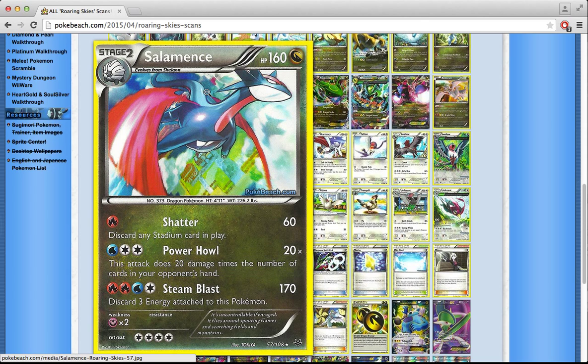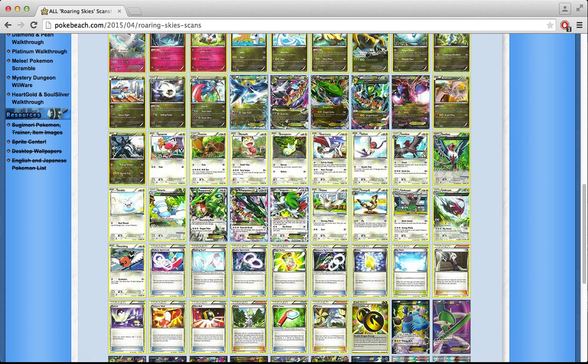There's a Salamence in here — Stage 2 again. I just wish we could actually play Salamence, because if it were a Stage 1, just its first attack would be playable: for a single Fire Energy it does 60, and with a Stadium card in play it destroys that Stadium. I'd love to use that against Silent Lab or Groudon's Stadium, but as a Stage 2, I don't really see it.